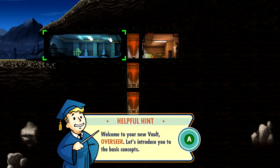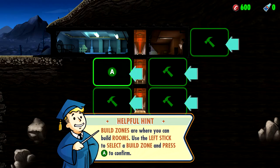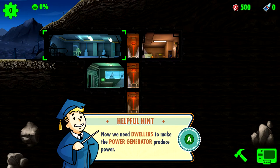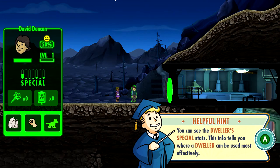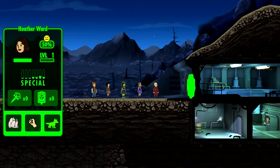Welcome to your new vault. Obviously let's introduce you to the basic concepts. We're gonna hit Y and then we're gonna assign — build zones, that's where you can build rooms. Use the left stick to select the build zone and press A to confirm. Now we need dwellers to make the power generator and produce power. Look, new dwellers. Oh look at her — you can see the dweller's special stats. This info tells you where a dweller can be used most effectively. All these people, bro — it doesn't really tell me what they're good at.